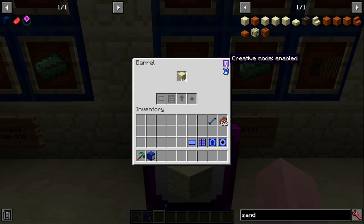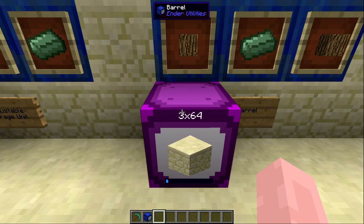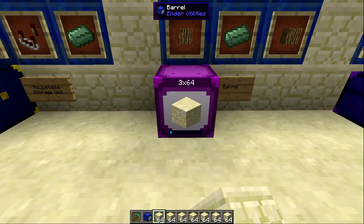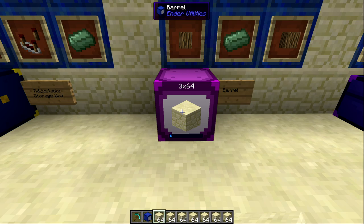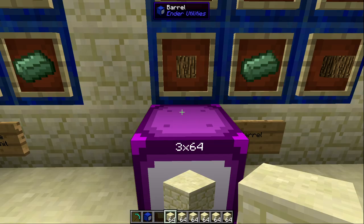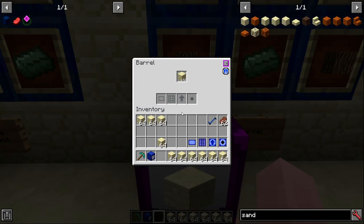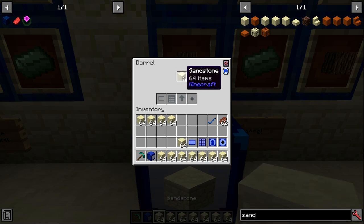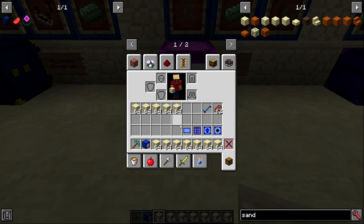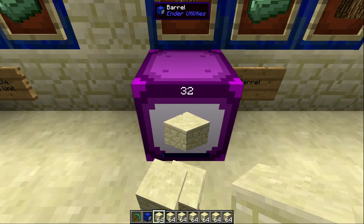In creative mode, shift right clicking the top opens an interface for upgrades and a creative mode button. When enabled, the barrel turns magenta and you can extract as many items as you want, but you cannot insert any more. Even via the interface, insertion is blocked. Note: you need an empty hand to open the interface.